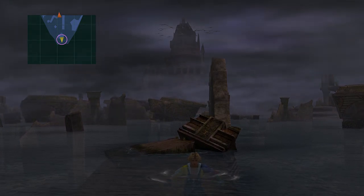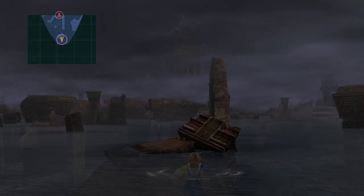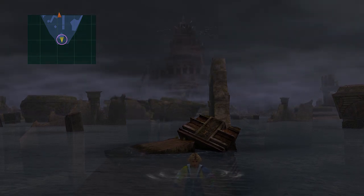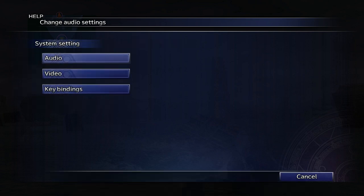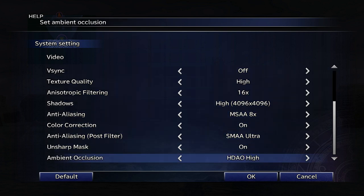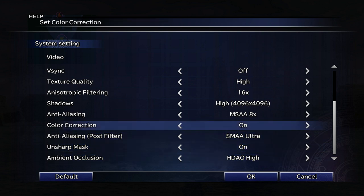Before we actually start the episode I did want to bring up the PC special features. So we press escape on the keyboard to bring up this menu. Here you can get the system settings, the sound, and the video. I could probably actually adjust some of this stuff to maybe help with some of the shading.